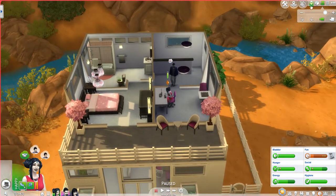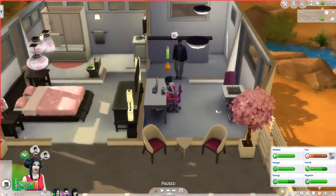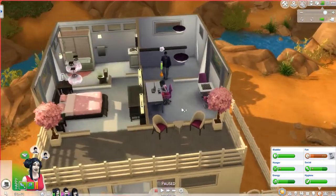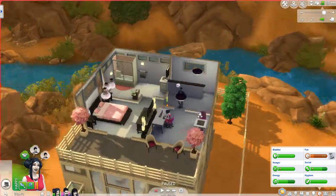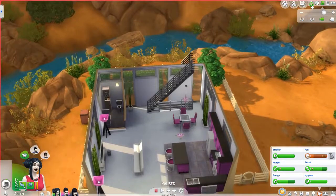Here we are in our house. The potty's dirty. You can see up here we changed this into the office — there's a little chessboard and the computer is up here. We moved Asa downstairs and removed the door, so now this is just a private bathroom for them. I did lock the doors because I really hate it when Sims use bathrooms I don't want them to use.